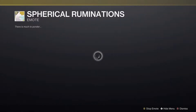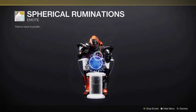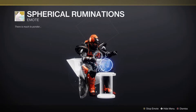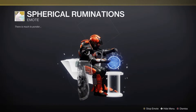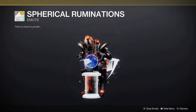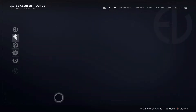We also have Spherical Ruminations, an emote available for Bright Dust. This one is possibly not going to come around again unless for Silver, so I would recommend it. Folks who want this exotic emote available this season should spend their Bright Dust and get it. It's not that complicated of an emote — it's you trying to be a fortune teller of some sort and just kind of failing.